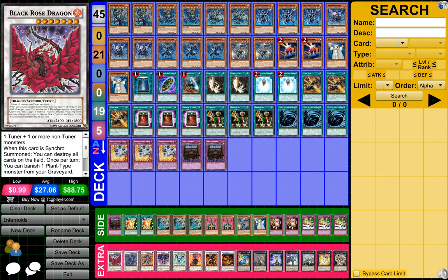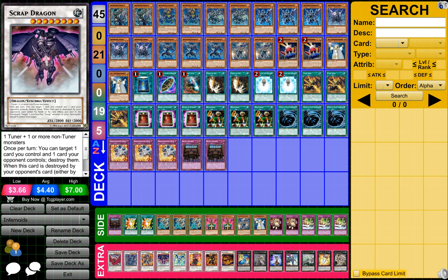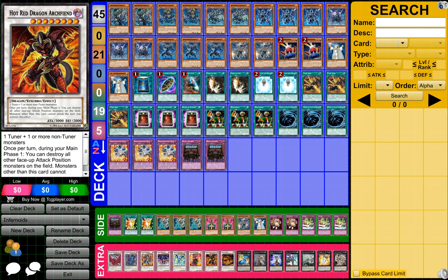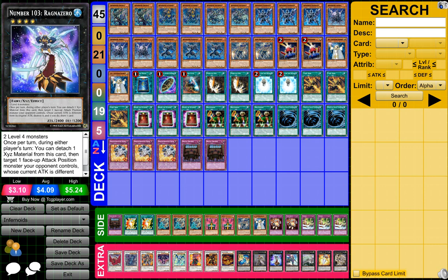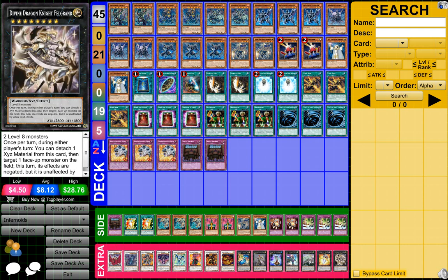For the extra deck, we have 1 Black Rose Dragon, 1 Zilla Evil of the Zilla Zing or whatever, Go-Go Guardian, Scrap Dragon, Stardust Spark Dragon, Crimson Blader, Heart Red Dragon Archfiend, Star Eater, Number 49 Fortune Tune, Evil Swarm Exciton Knight, Number 103 Ragnazero, Castel the Skyblaster Musketeer, Falcon, Beast, Ragnazero, Number 11 Big Eye, and Divine Dragon Knight Felgrand or whatever his name is.